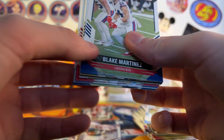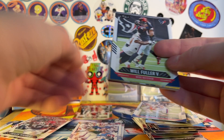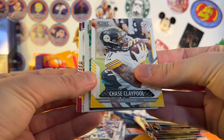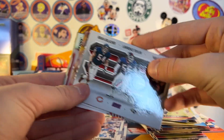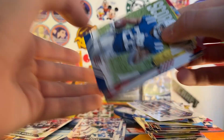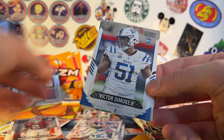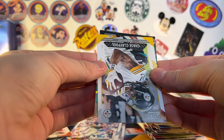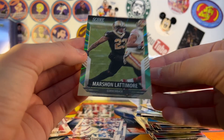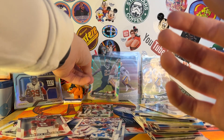We have our first numbered card. Martinez, Jim Kelly — another PC card. We got two Bills Legends so far. Will Fuller, Claypool. Got a 3D for linebackers, Jonathan Taylor Score Team, Tyler Vaughn, Emmanuel Sanders, Bobby Wagner. The numbered card is Saints — it's a Marshawn Lattimore numbered to 110. Marshawn Lattimore is a pretty decent corner. 82 of 110.